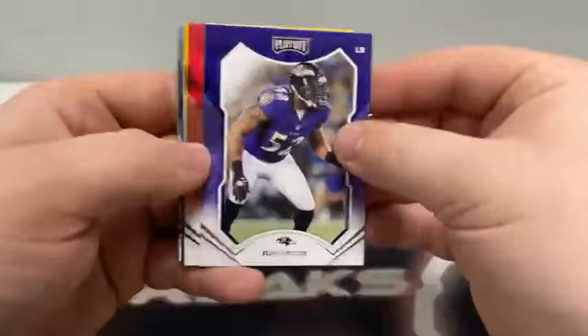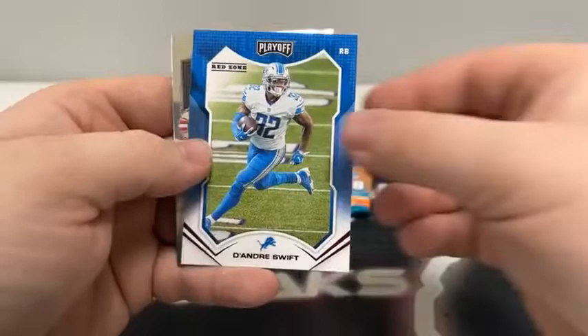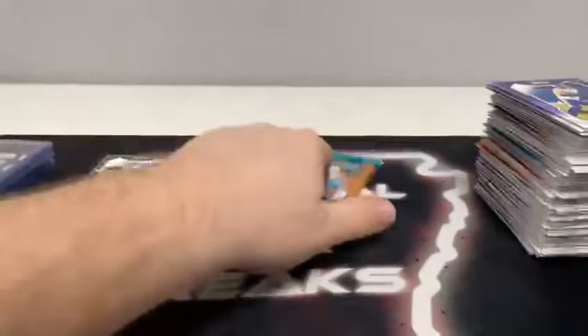Pack eight: Ray Lewis for Baltimore, Tony Gonzalez, JuJu Smith-Schuster, Harrison Smith for Minnesota, Emmett Smith, a base rookie card of Osa, a Red Zone of DeAndre Swift. And a Trey Lance Behind the Numbers for the San Francisco 49ers.